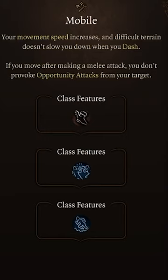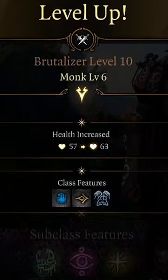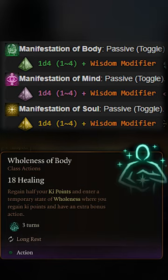Level 8 lets us grab one more feat of our choice, and I recommend the Mobile feat. The rest of your levels go into Monk, giving you one more feat and a litany of other useful abilities like free elemental damage or an extra bonus action for three turns.